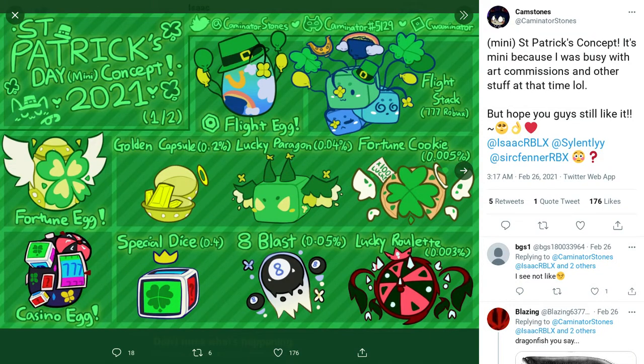Let's go to Apple Gamer YT here, and we got some more concepts for the St. Patrick's event. First off we have the flight egg and it comes with the flight stack. It looks pretty nice. I like the little hat there. We got the fortune egg, which has the golden capsule. Looks pretty nice. We haven't really had a capsule pet yet like a paragon. That looks nice, and fortune cookie — that would be nice.